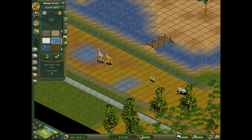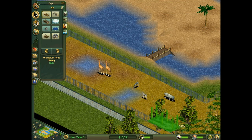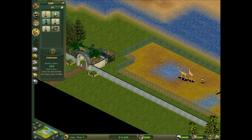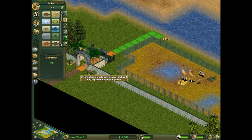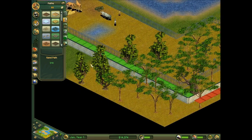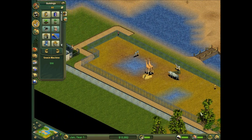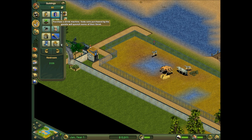I already looked into changing the resolution to something more but I can't for some reason, I don't know why, maybe I'll look into that later. Oh, I don't have any zookeepers — that's kind of important. And I need to put down some paths. Personally I like the stone path the best, I don't know why, but I always use that one. I'll put some toilets down as well because otherwise everyone will get angry. And a drink machine.